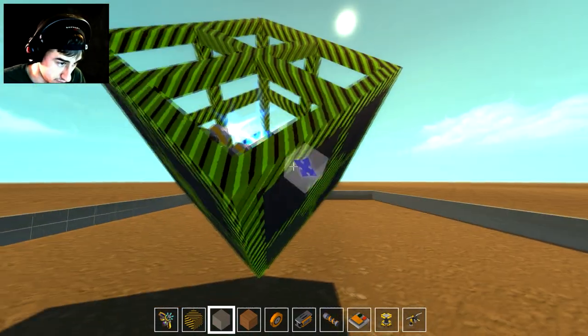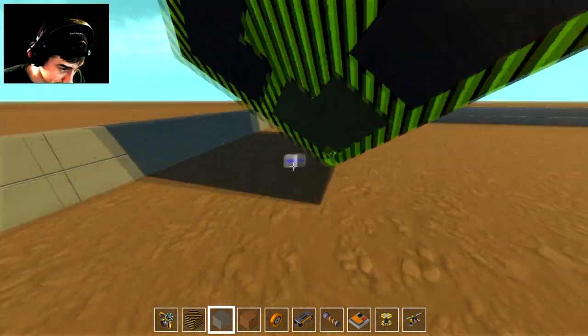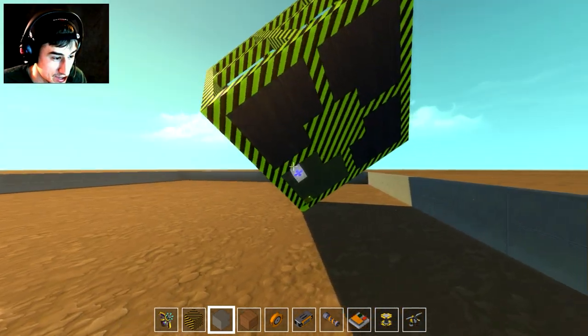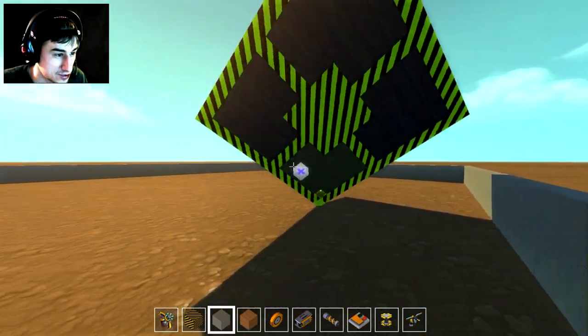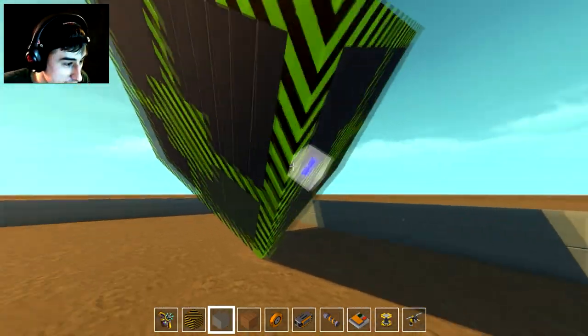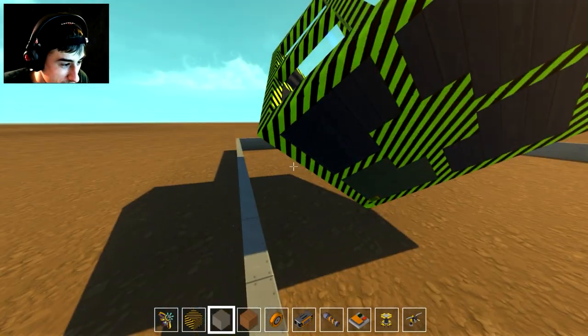This is the self-balancing cube without using a suspension glitch, and you can see it does wobble a bit. It's a very simple concept — it uses three sensors with a bunch of thrusters on the inside, and when each sensor activates, the thrusters fire in the opposite direction, which causes it to stay balanced.